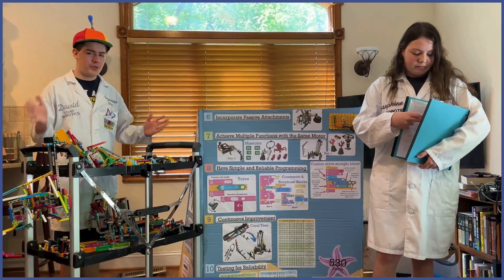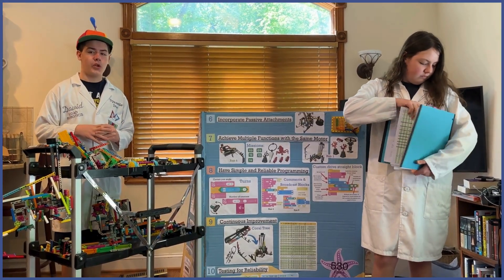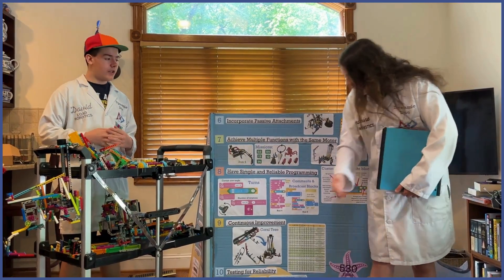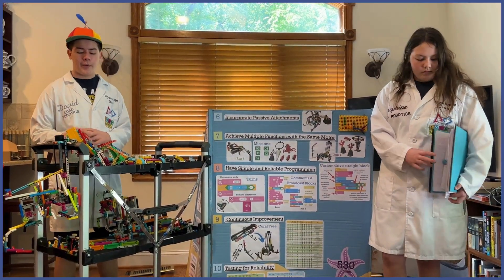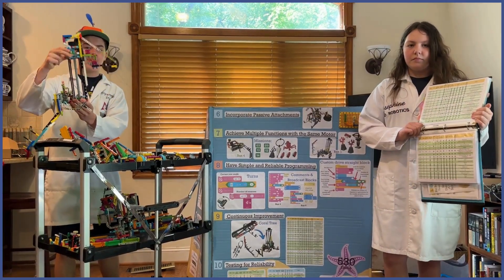Number nine: continuous improvement. Everything has gone through multiple iterations at some point. For the coral tree mission, we went through many different designs, including using a chain, a passive wall, or a rotating arm. But after testing, we settled on a forklift design with fangs to lift up the tree.